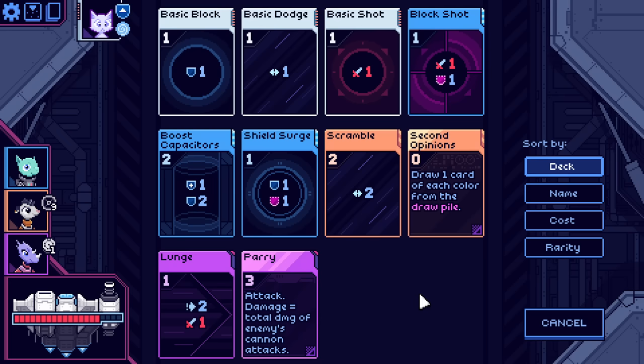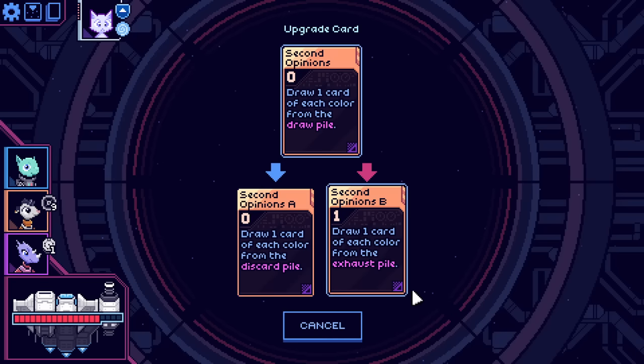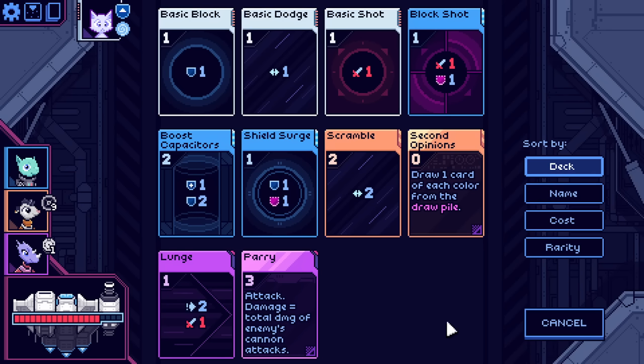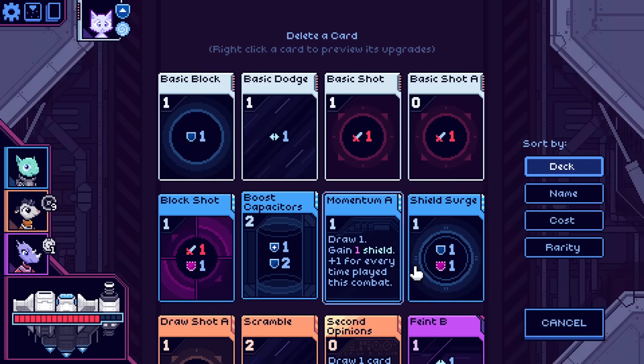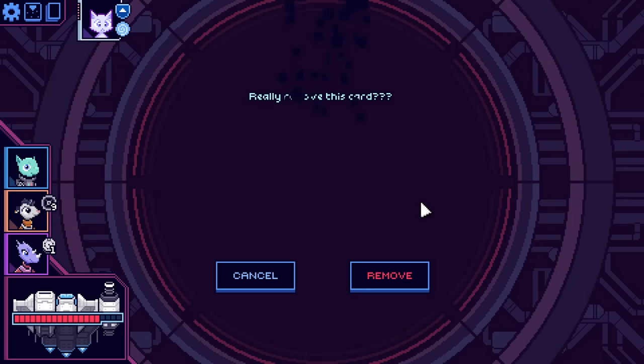The thing is, I really really want draw — because draw is not only the potential for better cards that I would want to play, it is also the energy to play those cards, courtesy of the Flywheel. If I could get second opinions to not exhaust, that would be great, but instead it's offering to draw from the discard pile or from the exhaust pile. If I am going to be drawing a bunch, one of the more powerful things would be upgrading or removing these basics. So maybe I remove a basic. Yeah. Basic shot is removed.